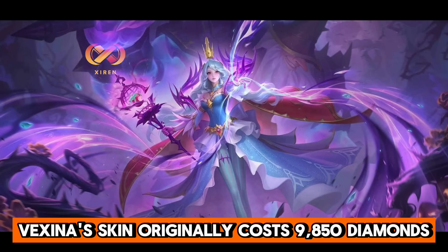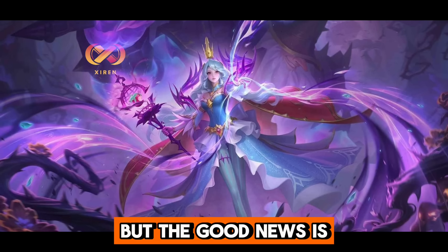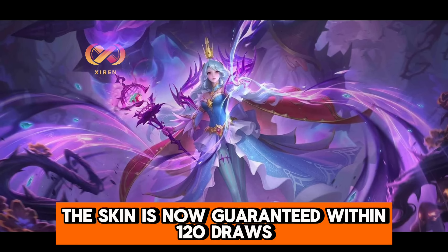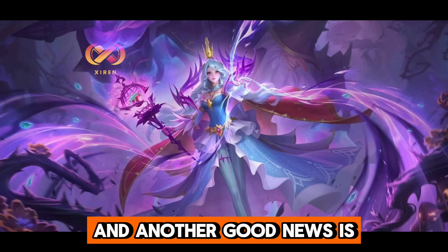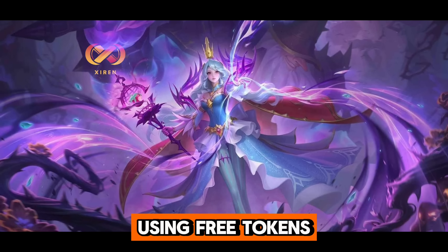Bexena's skin originally costs 9,850 diamonds and is guaranteed in 200 draws. But the good news is, the skin is now guaranteed within 120 draws, which will cost 5,850 diamonds without tokens. And there's a small chance that you will get the skin using free tokens.